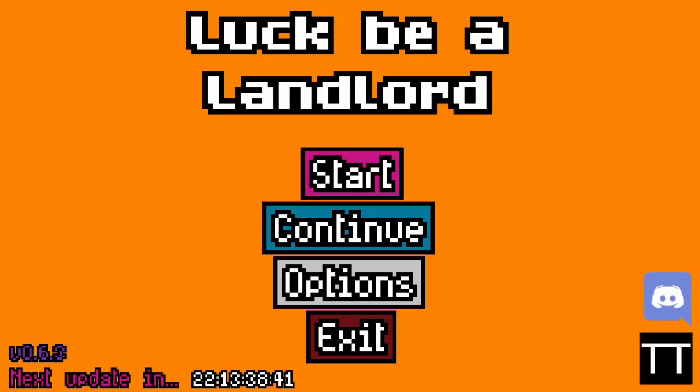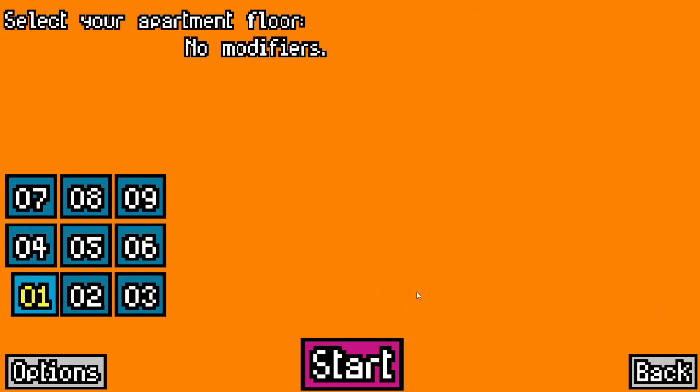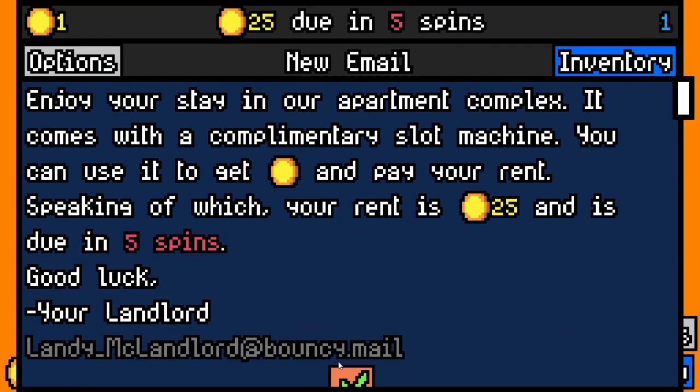Hello everyone, we're back again with Luck via Landlord. This time, once again, we're going to be testing which column of items is going to be the luckiest. Last time we went through the left side, now we're going down the middle. Alright, let's get started.